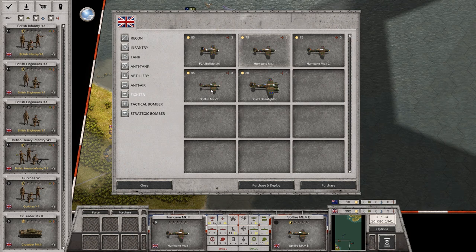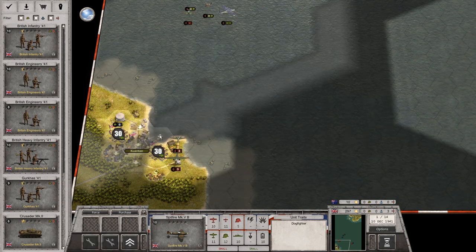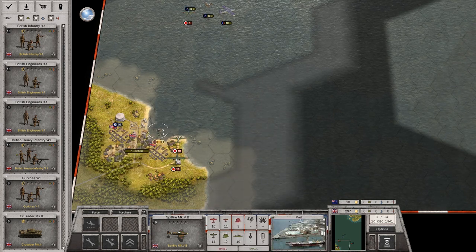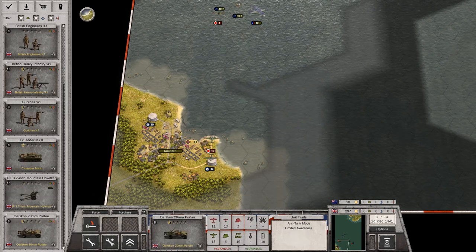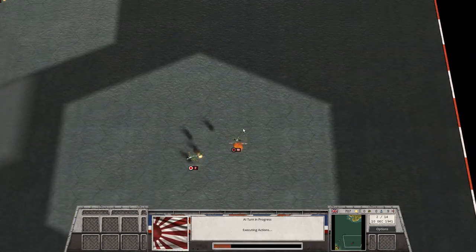I think the Spitfire is what we are going to buy. We'll set it up here — can't move it since we just bought it. We don't have any further ships or aircraft to deploy, so we are going to end our turn. They are bombing that destroyer over there — not much we can do, but apparently it's holding out relatively well. More attacks against the destroyers. At least they are losing a little bit there.